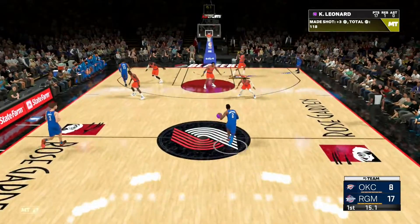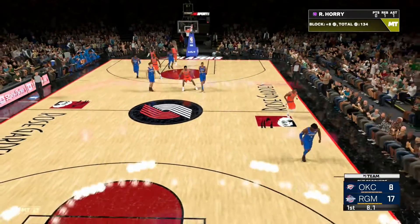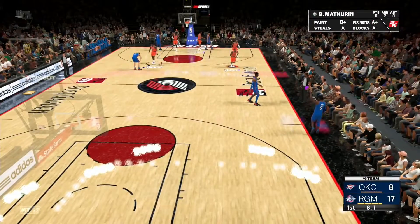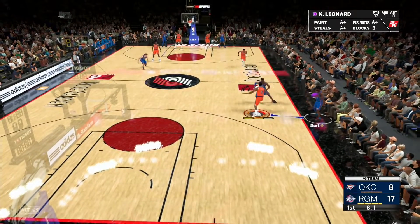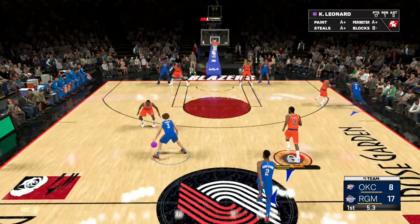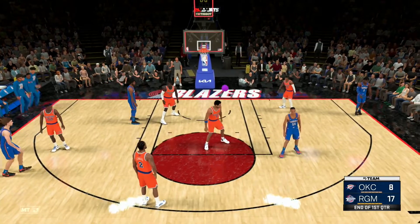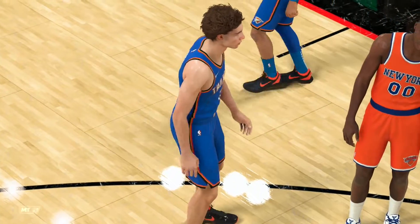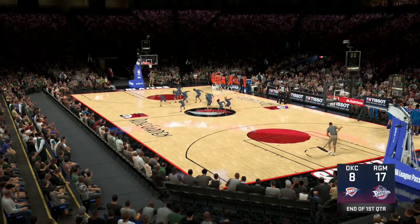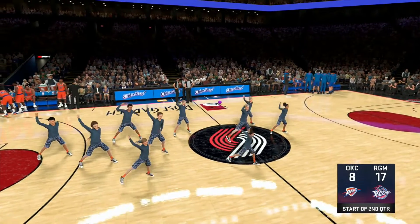Leonard looks up a three and it's in — basket number six for him, having only missed two shots from the floor. He's really made the most of his opportunities today. Williams with the block and it's out of bounds — last touched by Williams. I don't think I'm going to have a problem getting the 25 with him, but it could be a pretty good game — wide margin on the scoreboard but plenty of time left for a comeback.